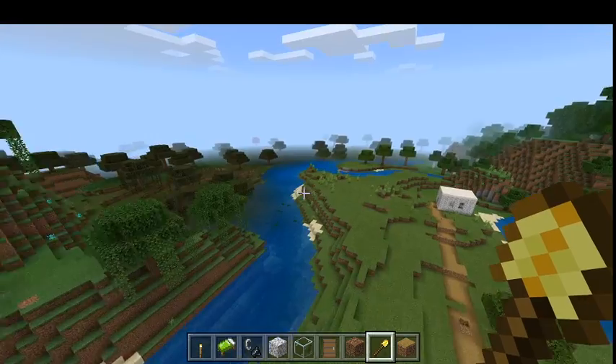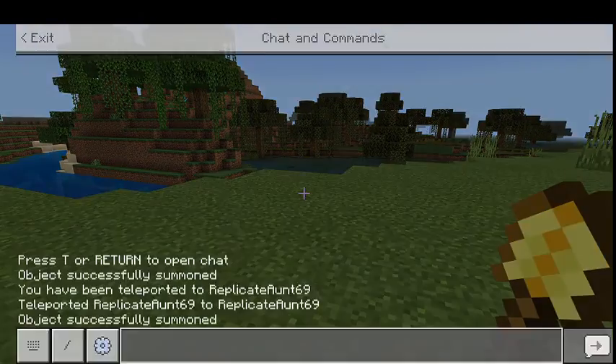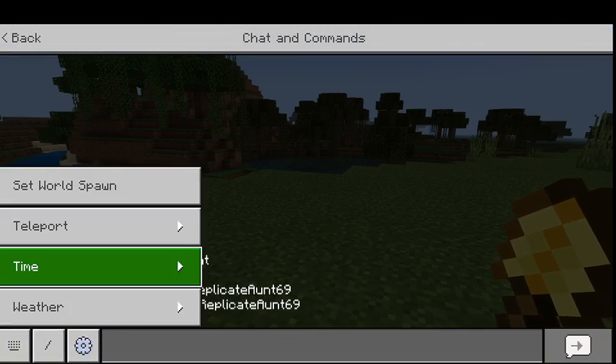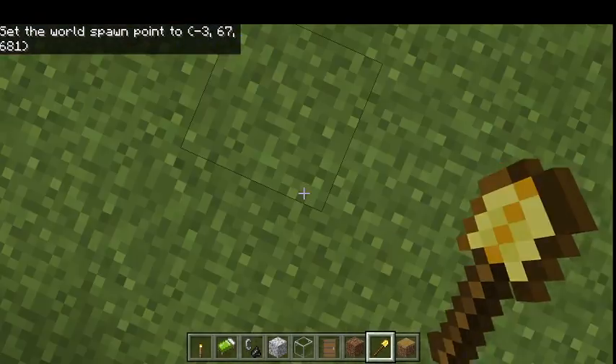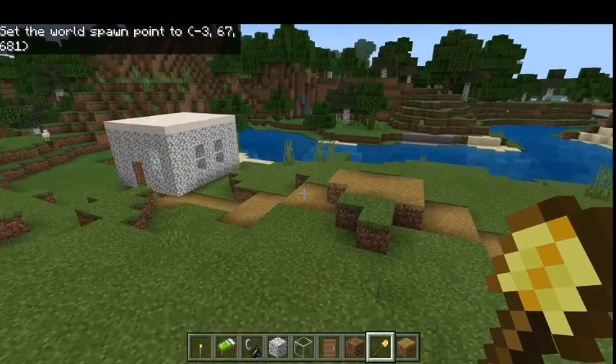And if you want to turn it to day or change the weather, it's easier to just push slash and then type time or weather. Set world spawn point means if you're in survival and you die, you'll come back to here. So that's what set world spawn does.